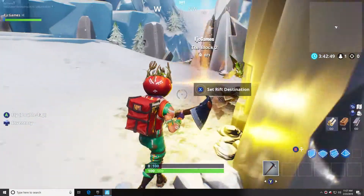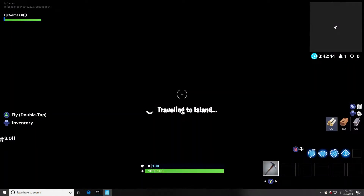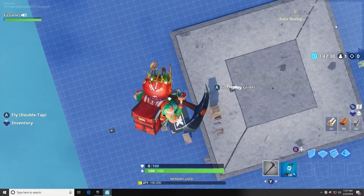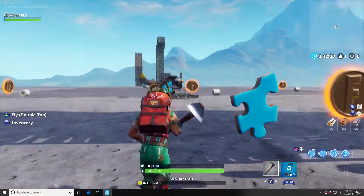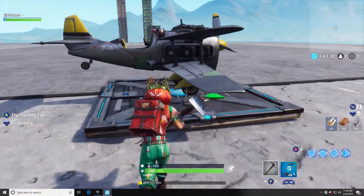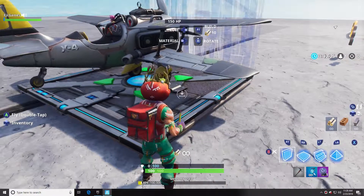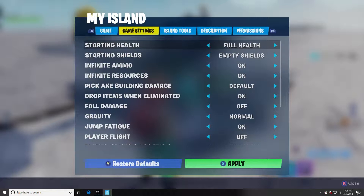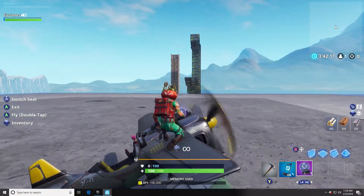All you have to do is go to your island. What you want to do — I already have a plane spawned. You can spawn a plane. If you're having ammo enabled, all you have to do is go to my island, game settings, whatever you want. And I'm gonna go to the plane. Let's go to the passenger seat.